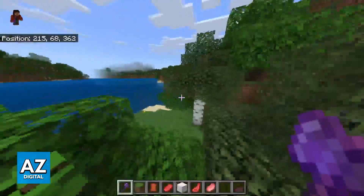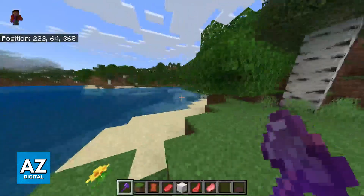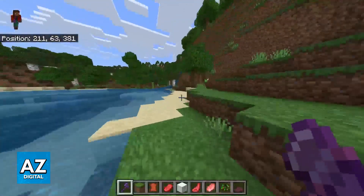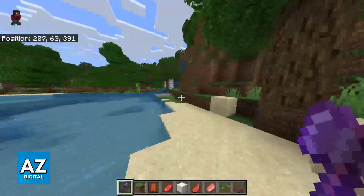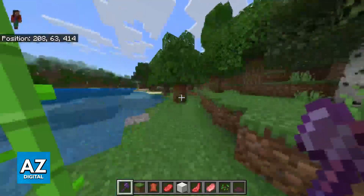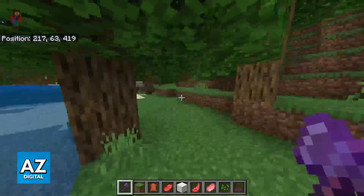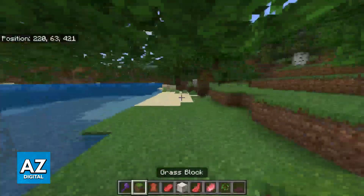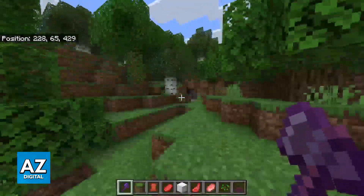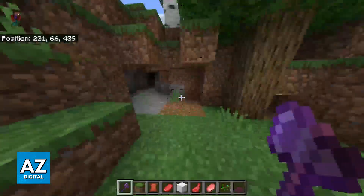If you need instructions on what each key on the keyboard does, I recommend that you look it up on YouTube or even the Minecraft Wiki, because there are a lot of commands that you can do. The standard ones are going to be walking around with WASD, opening your inventory with E, jumping with Space, and there are plenty of other actions. You will get the hang of it as soon as you use it for a while.